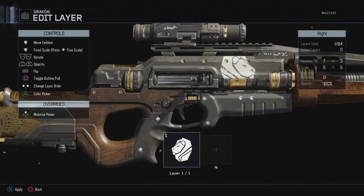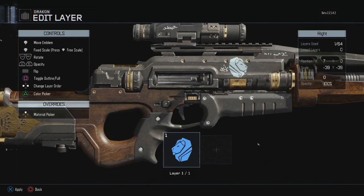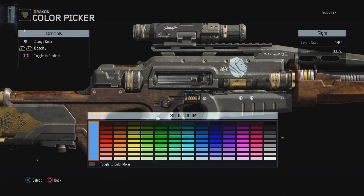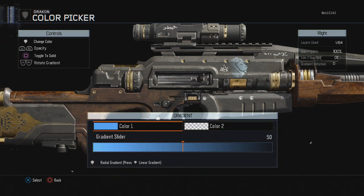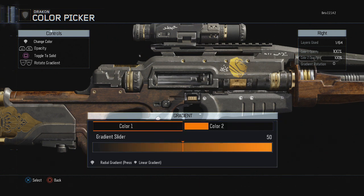You can arrange everything how you want — I'll put the lion head right there, it looks cool. Press Triangle to change the color of the gun; this gives you a base solid color. You can also toggle the color to go crazy with it. There's also a gradient option — look at that gradient, that is sick! I did not know about this. You can blend between colors, which is actually really cool.